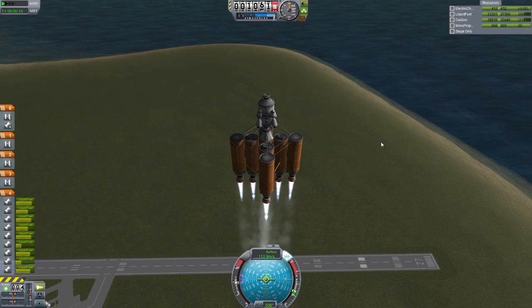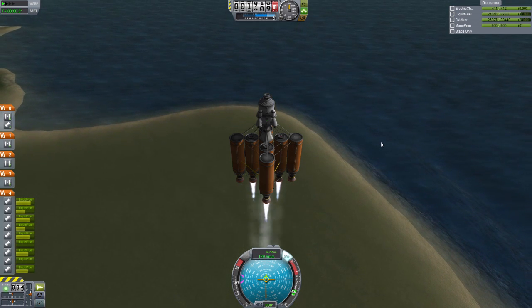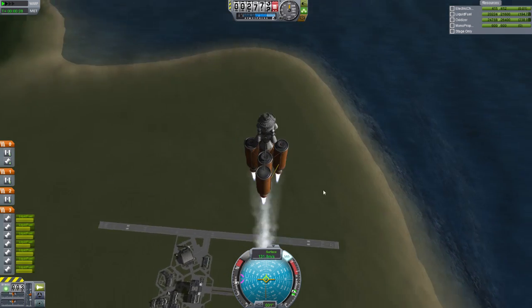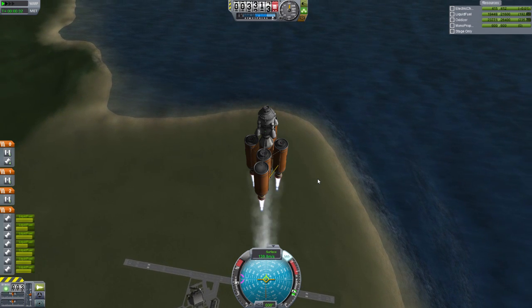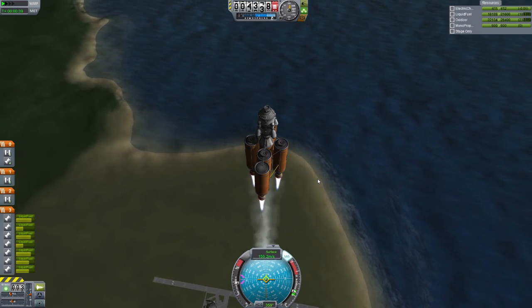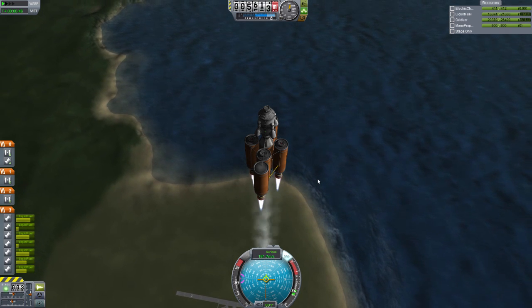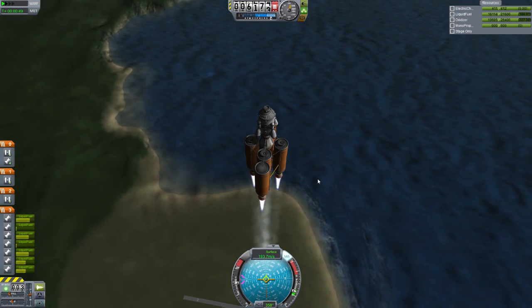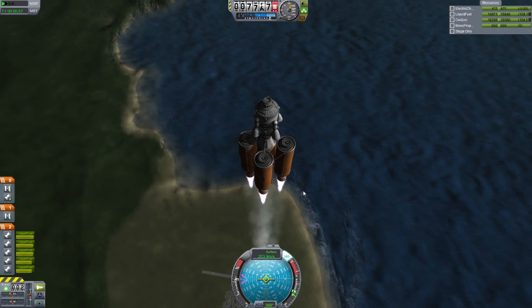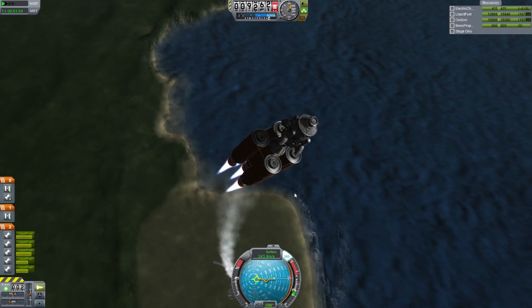We need to dock this guy with the ship in orbit. Last time we docked the Eve Lander and the Interplanetary Stage, and unfortunately only four out of seven of the docking clams docked — and I don't know why. As far as I can tell, the radius and the sizes, everything lines up perfectly but they won't all dock. I may try undocking them and see if they'll re-dock properly. If we can't get them to dock correctly, getting to Eve with only some of those docked is just going to be a nightmare.